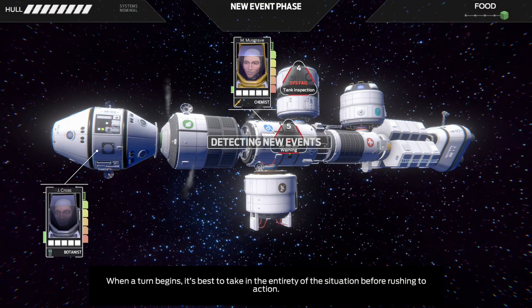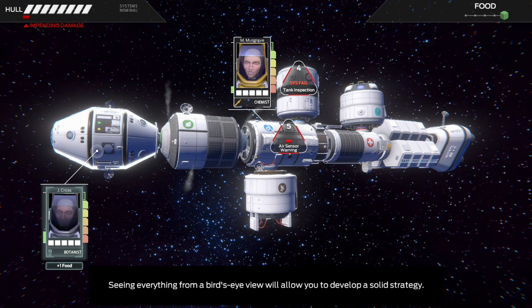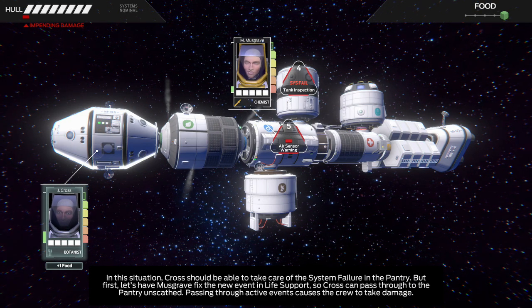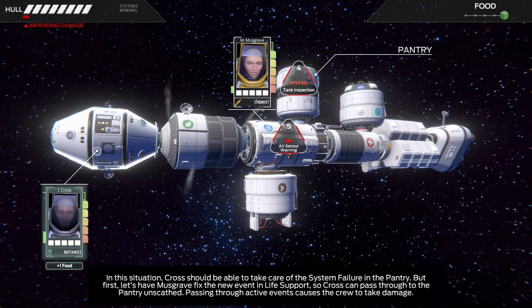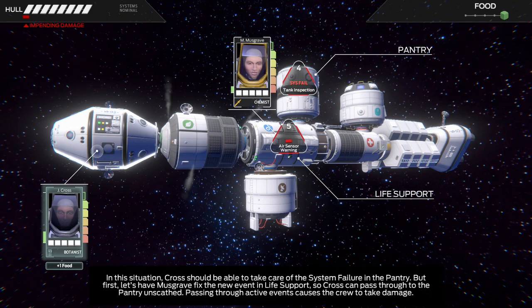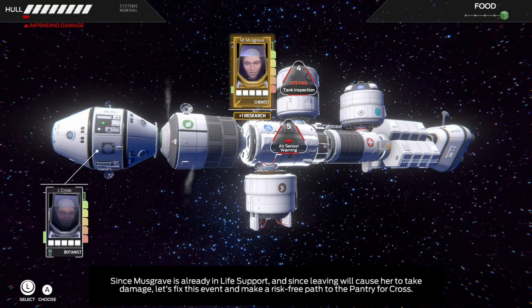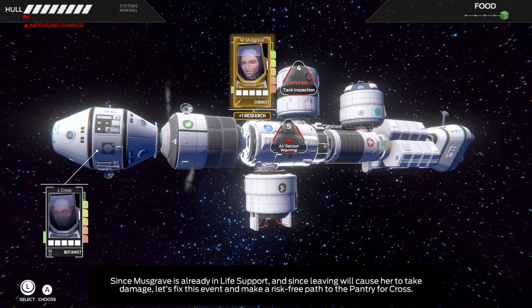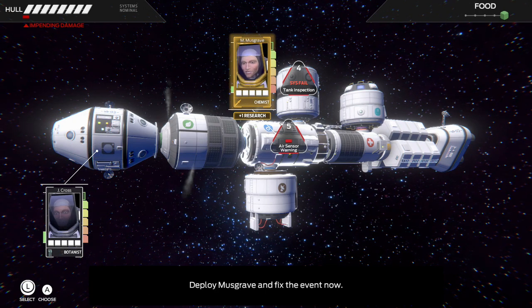When a turn begins, it's best to take in the entirety of the situation before rushing to action. Seeing everything from a bird's eye view will allow you to develop a solid strategy. In this situation, Cross should be able to take care of the system failure in the pantry. But first, let's have Musgrave fix the new event in life support, so Cross can pass through to the pantry unscathed. Passing through active events causes the crew to take damage. Since Musgrave is already in life support, and since leaving will cause her to take damage, let's fix this event and make a risk-free path to the pantry for Cross. Deploy Musgrave and fix the event now.